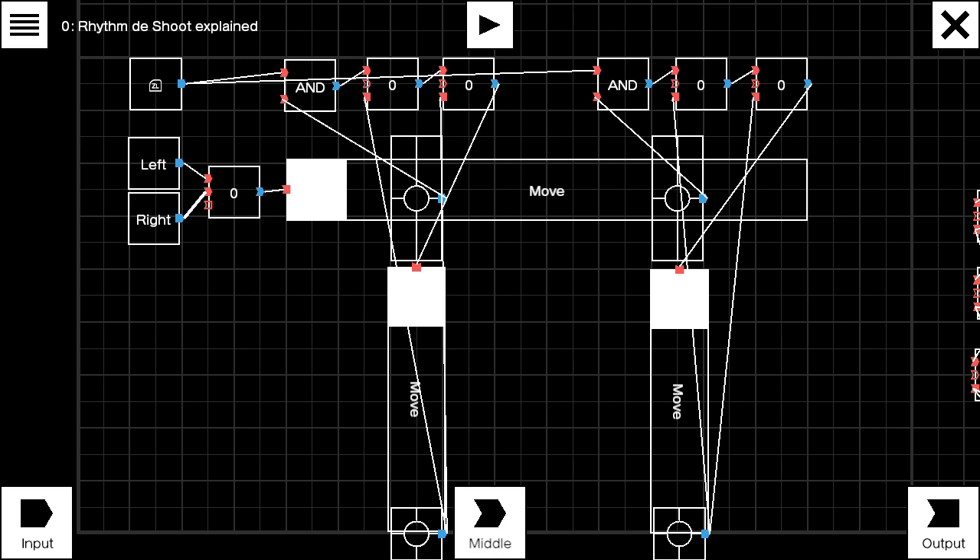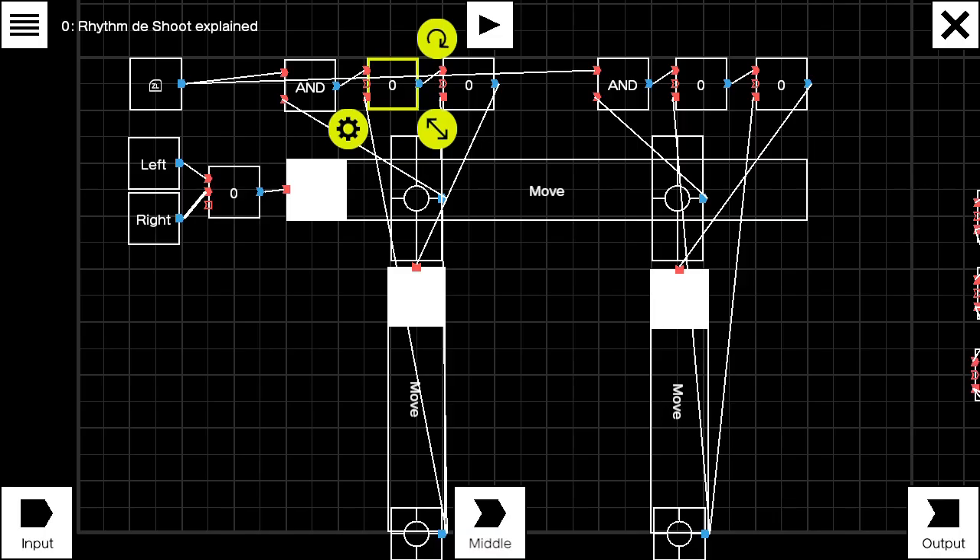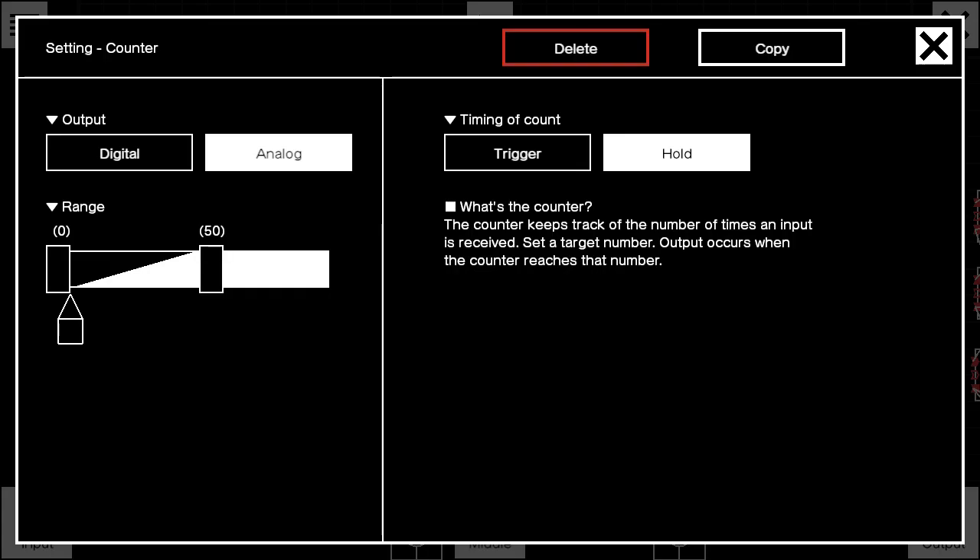Next is the sound missile mechanism. We want a single button press to initiate the sound missile to move across from point A to point B, then make it come back to the start line.